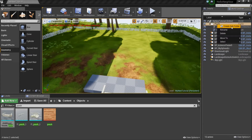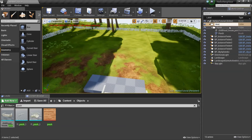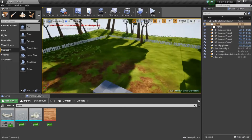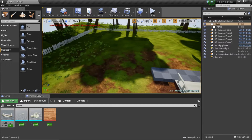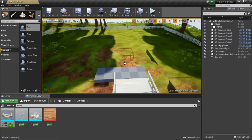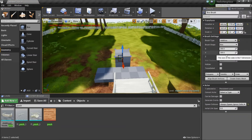On another note, I'm going to move to create new folder and call this 'house.' So we're already starting to make our folders for all the different assets. Once that's done, grab another box. Details. And this one, I'm going to make it higher — so maybe about 500.